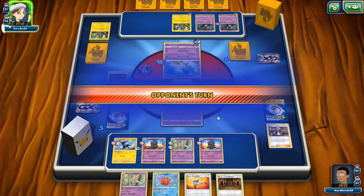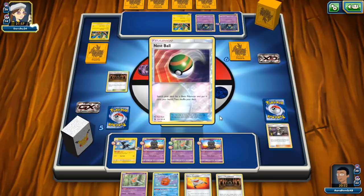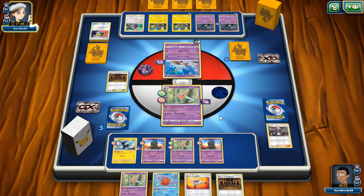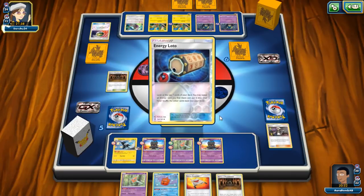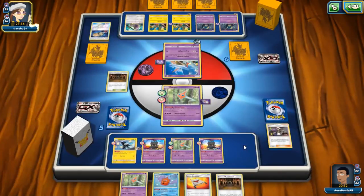I might throw in like two Pal Pads. I think this deck would get tremendously better with Pal Pads so we can continuously shuffle Guzmas back in. Not having Guzmas has been killing us this game. If I can make space for one or two Pal Pads it could really make or break this deck. I'm going to try that next time. They're also playing Rainbow Energies — I didn't realize that. I haven't even looked at their list yet.